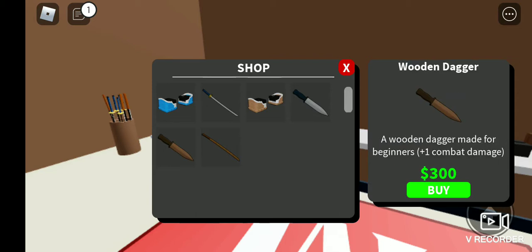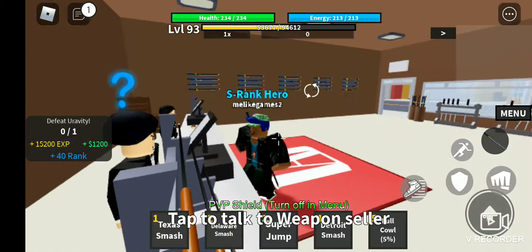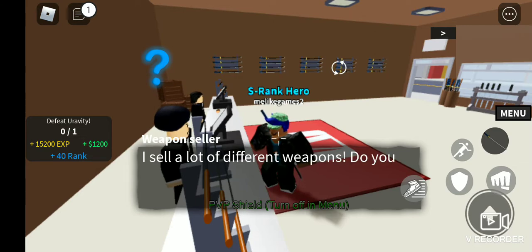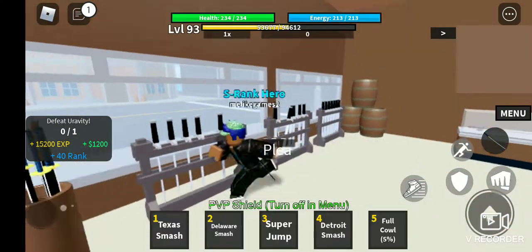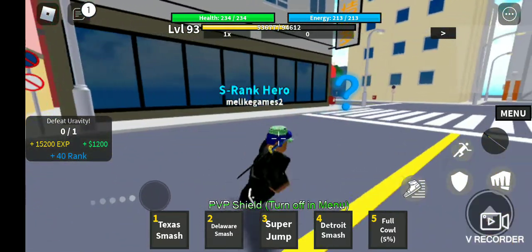The wooden katana does two damage, the wooden dagger does one damage, and the wooden gauntlet does two damage. So if you don't have the money, it's best you go with the katana or wooden gauntlet — don't go with the wooden dagger, unless that's the only thing you can afford.